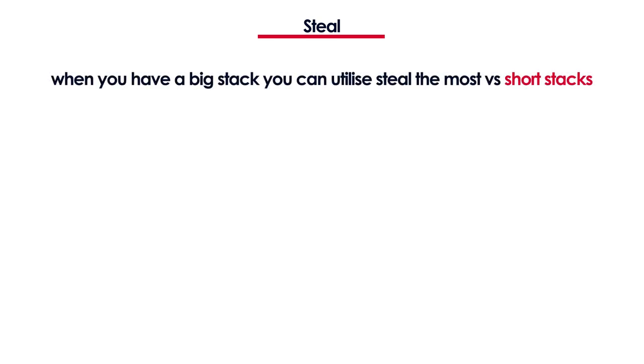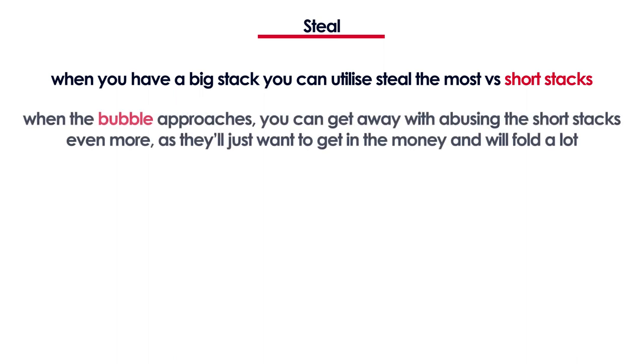You can utilize the steal the most when you have a big stack and you're stealing from short stacks, because they won't be able to do anything about it unless they pick up a premium hand, and that will not happen too often. The best moment to destroy the short stacks with your big stack by stealing lots of hands is on the bubble or close to it, because they just want to get to the money and will likely fold more than 95% of their hands.